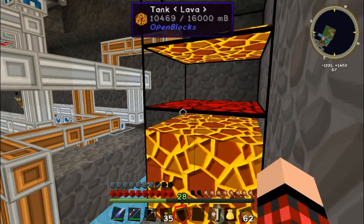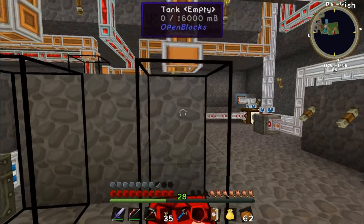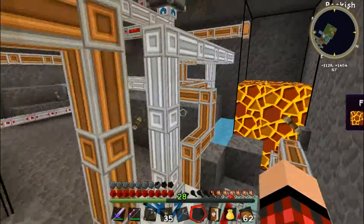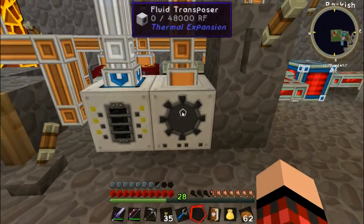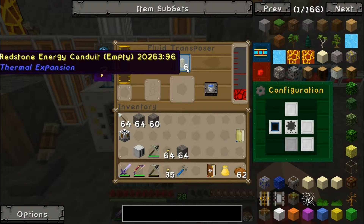God damn it, how did that happen again? Just pop these last tanks back — there we go, hopefully that's fixed the problem. Got a bit of redstone in here but that's fine. This is going to be churning it all out, putting it in here, and then all we've got to do is bang them in there and set it to fill and it should fill those.